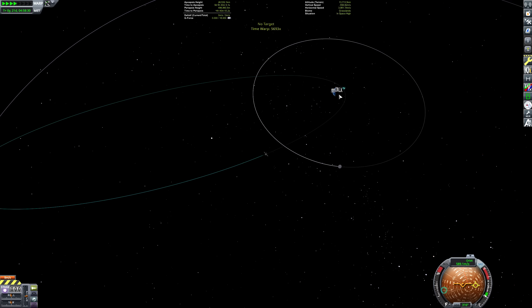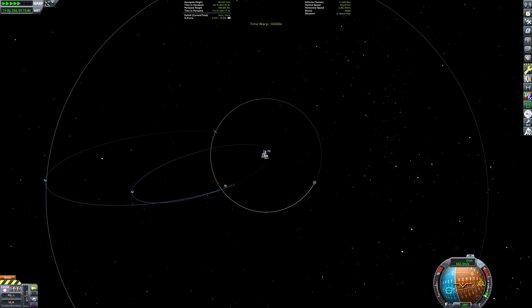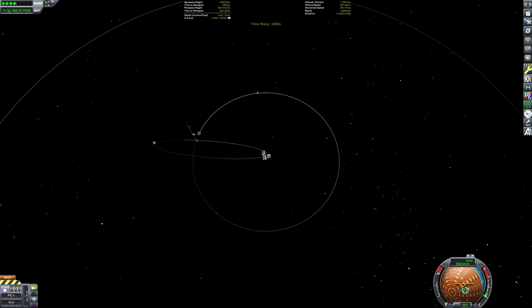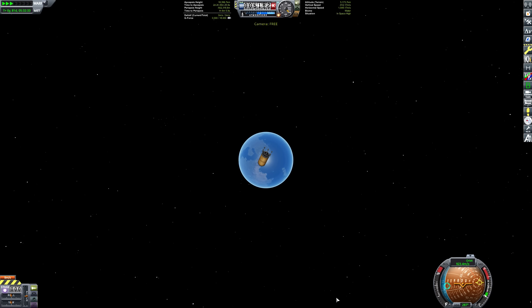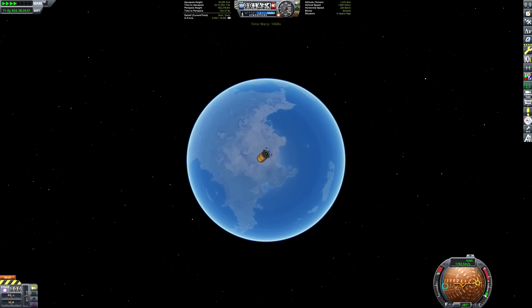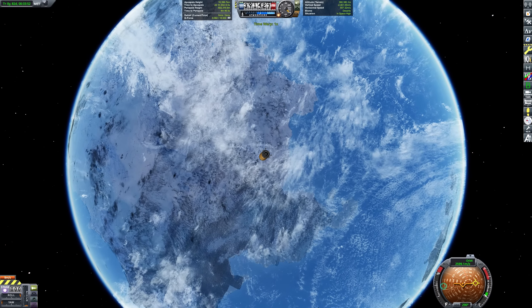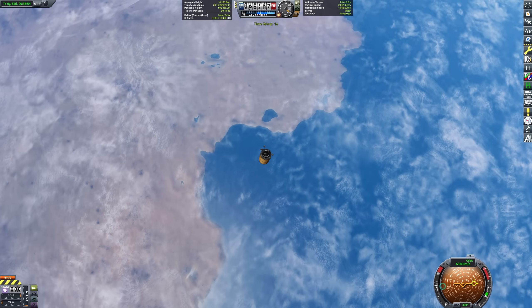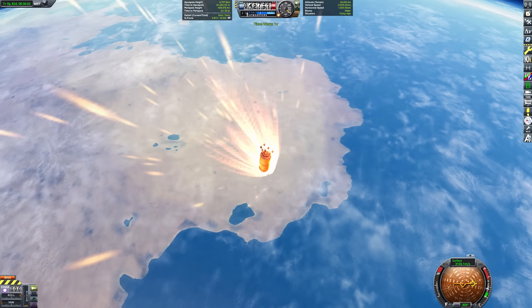This almost puts our periapsis in the atmosphere, but not quite. Fortunately, we can do some moon gravity assists to get us back down. Our final moon gravity assist puts us on a kind of crazy encounter of Kerbin — we're pretty much going straight down into the atmosphere. This would melt most other command pods, but not the airlock. Its high heat tolerance combined with its high drag allows it to slow down safely.